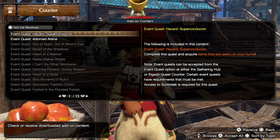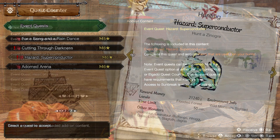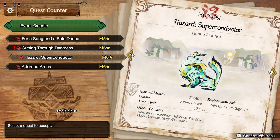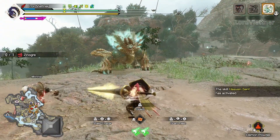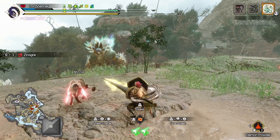A new event quest called the Hazard Superconductor was added the other day, which you will pick up from the courier. This will put you up against a Hazard Xenojiva, and this quest drops a ridiculous amount of MP Accelerant as well as Melding Blood.